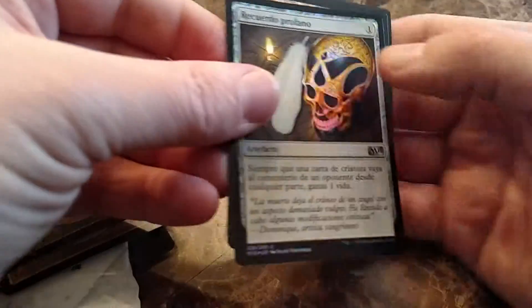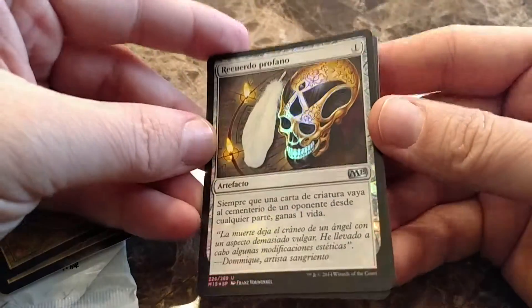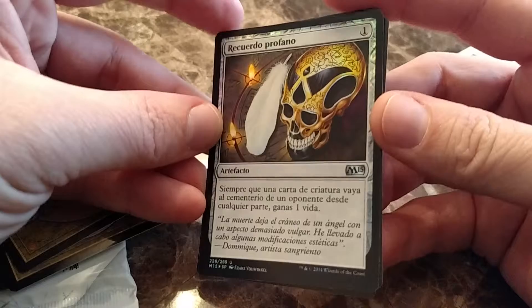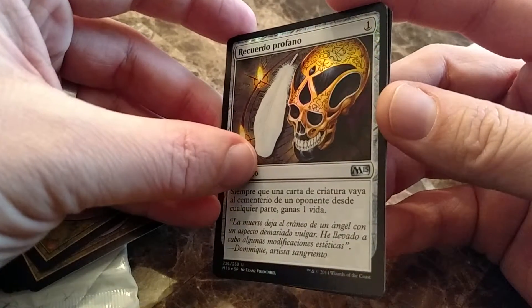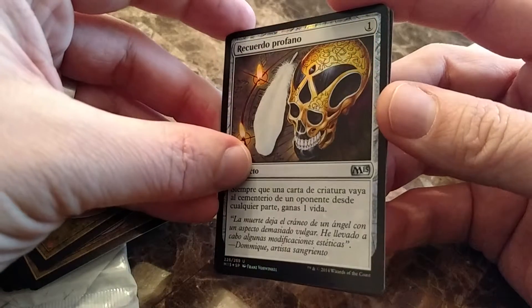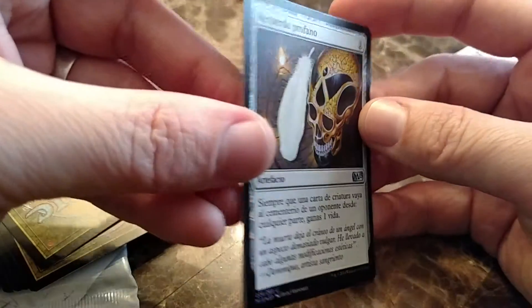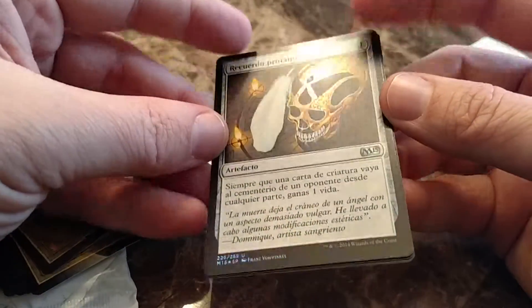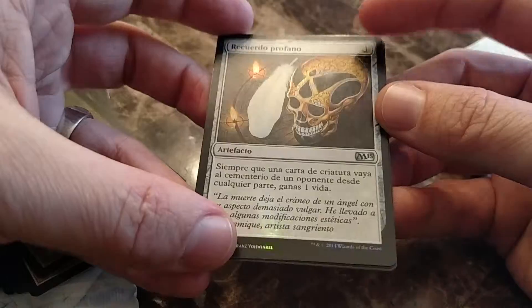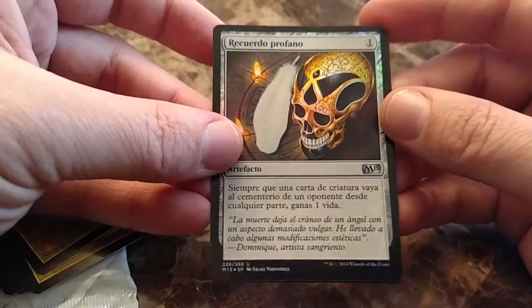And we got a foil, sweet. You know why I love my foreign foils. That is pretty sweet, even though I have no idea what it does. I'm guessing whenever a card enters the graveyard you gain a life. But really I have no idea. That's pretty sweet, I like my foreign foils.